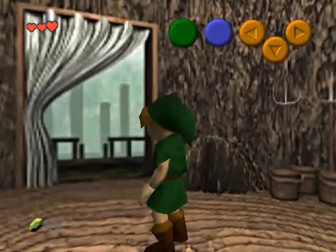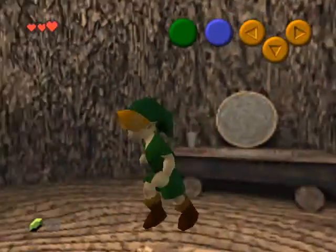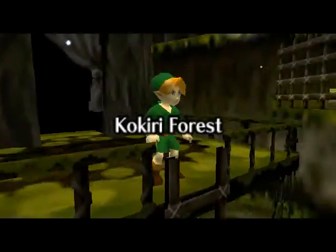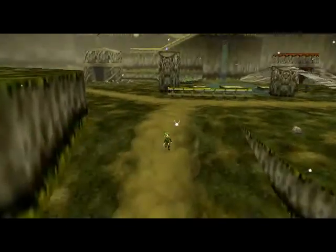Quick note: you can press C up to change the camera angle inside of a house. Anytime you see a perspective view like this, just press C up and it'll change to this view. I really don't see a point in it, but if you just don't like that view for whatever reason, you can change it by pressing C up. Simple as that.